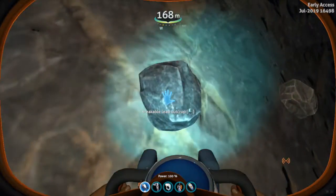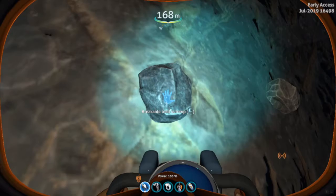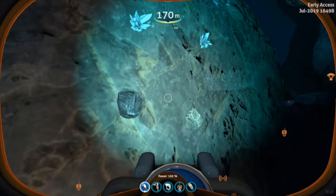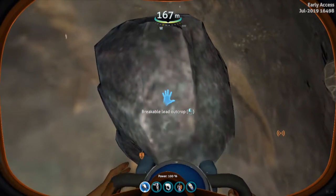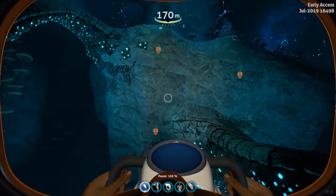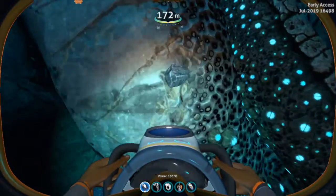One more thing I want to show you guys before you go. I may be stupid, but in Subnautica I don't think they had a lead outcrop. I'm pretty sure the only ones they had were the Sandstone, the Limestone, and the Shale outcrop. So yeah, the lead one is definitely new. It only has two minerals in it — basically lead and titanium. I'm gonna go find another one and see if it has anything different, but I'm pretty sure it was just lead and titanium.